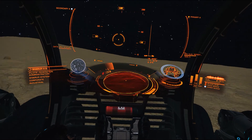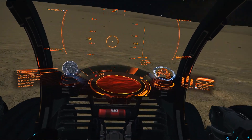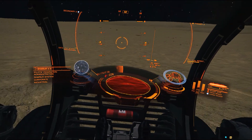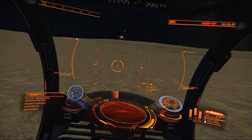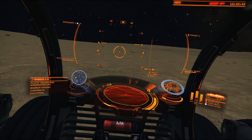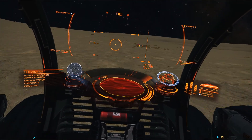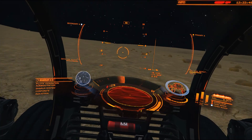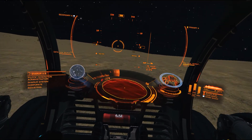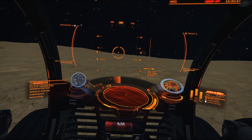Let's see what else — I thought I saw some manufactured material, but maybe not. Yeah, there's some. Things that were man-made or alien-made. There's less gravity here, because the SRV wants to slide around.